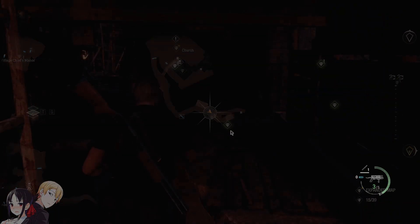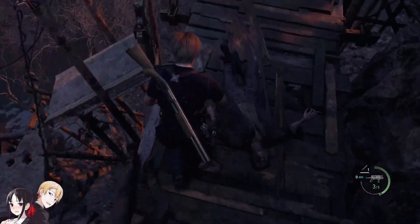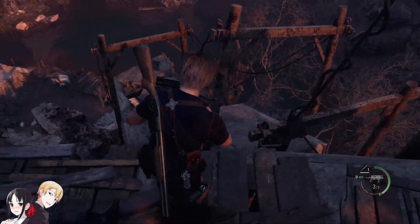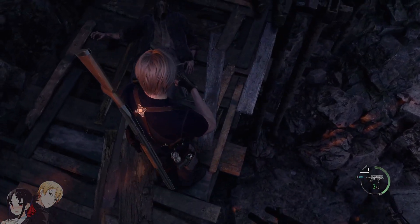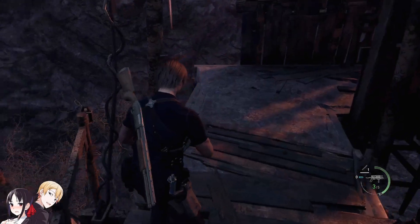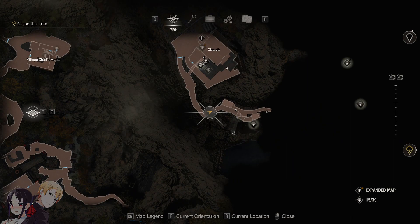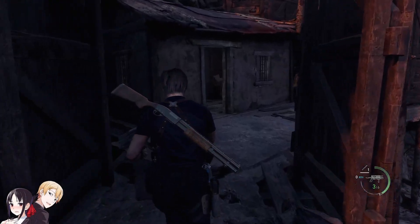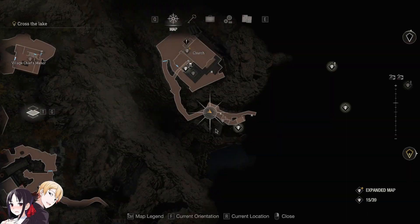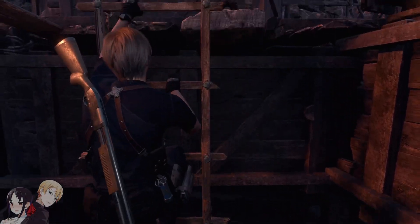Jetzt will ich immer... Das liegt aber am Boden – wie soll ich das holen? Oder actually runter? Das wäre nett vom Spiel, dass es mir sagt, dass hier irgendwo ein Bolzen ist. Steckt in der Wand – oh nice. Okay, die Karte ist OP – man findet einfach alles wieder darauf. Es ist zu gut.